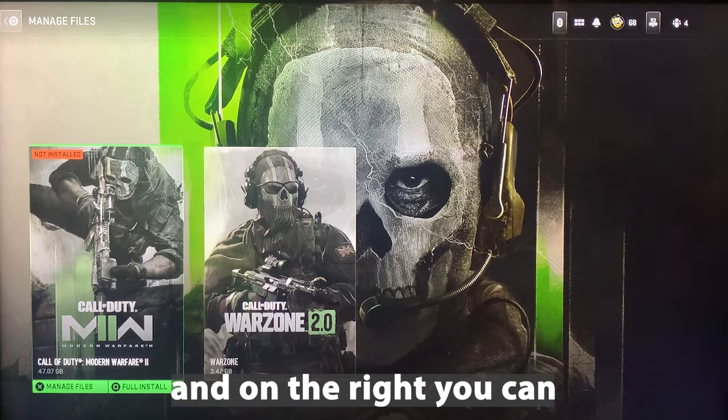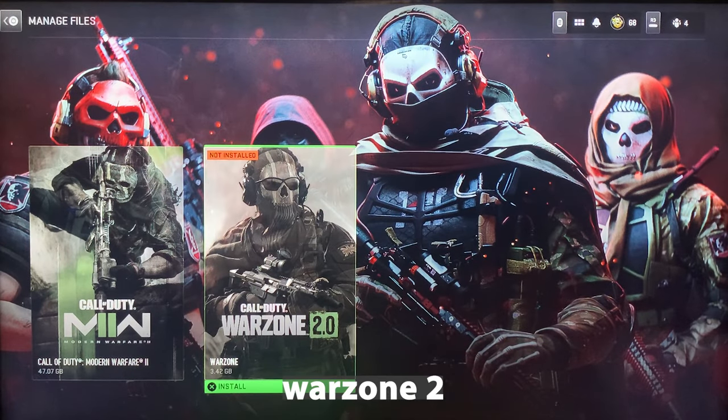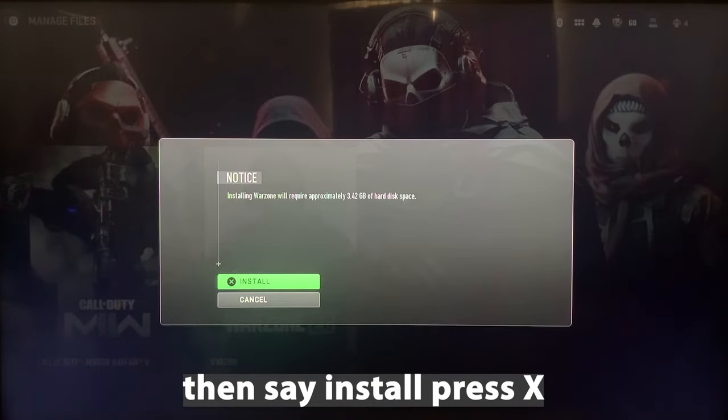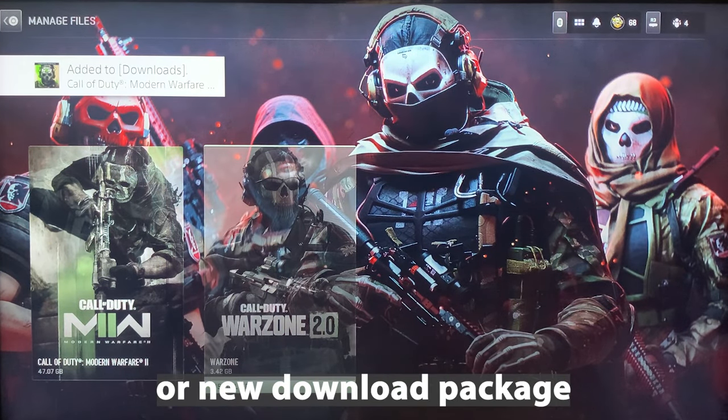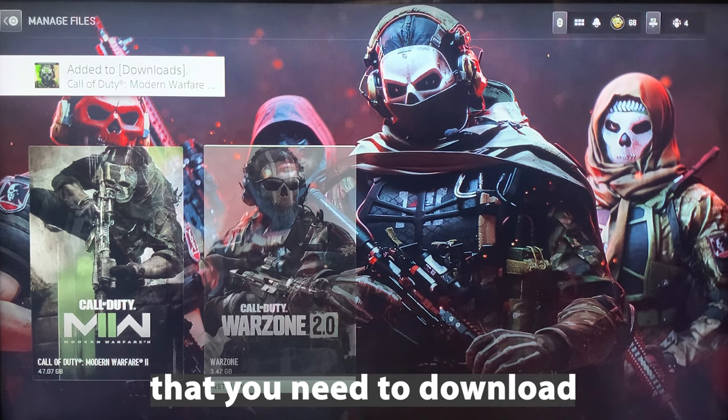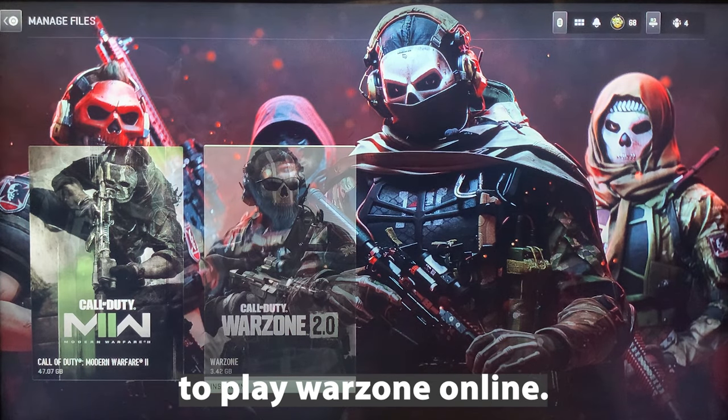On the right you can then see Call of Duty Warzone 2. It will then say Install — press X and then press X again, and what you'll find is that there's a new update or new download package that you need to download before you can actually go on to play Warzone online.